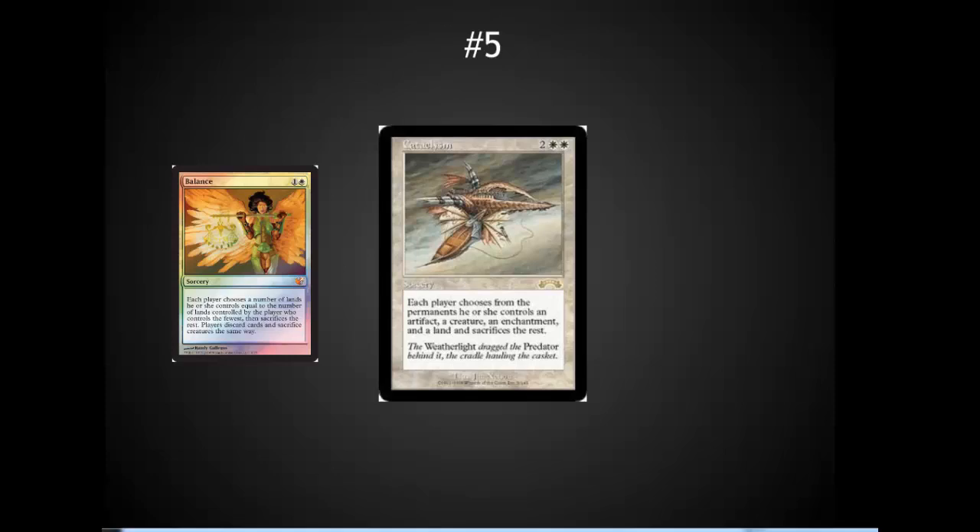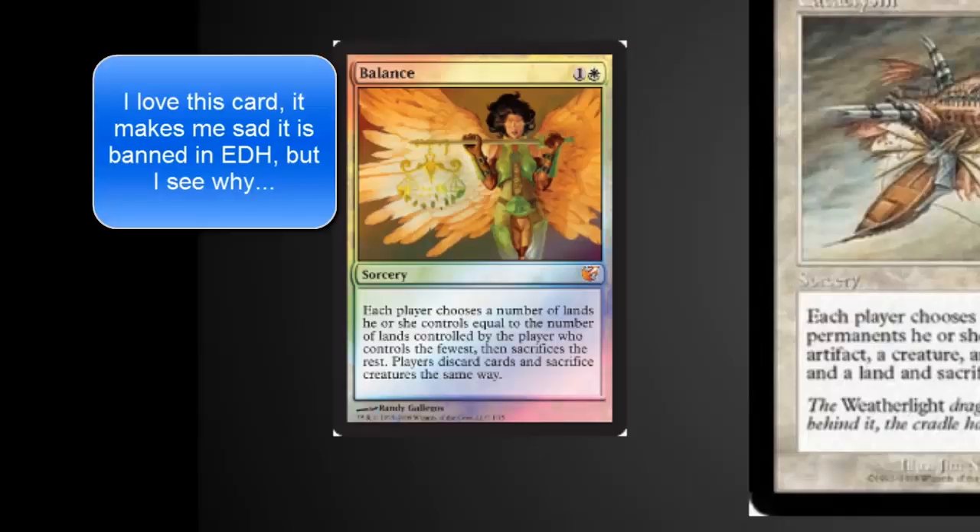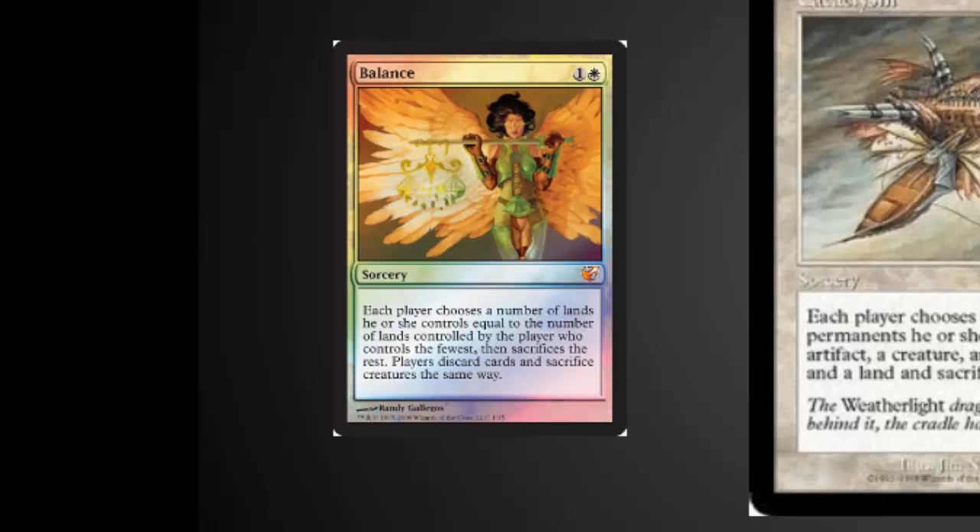Number five is one of the cards I struggled over the most — Cataclysm. It does feel a bit like the overpowered Balance, and probably is a bit overpowered. Each player chooses one artifact, one creature, one enchantment, and one land from the permanents they control and sacrifices the rest. This seems fair in that each person ends up with only one of each, but it lends itself to building a deck where one of each type is extremely powerful and the rest are disposable. This effect has been around since Alpha and Beta — Balance was in the original set — and it's nice to see a newer card with a little more balance to it.